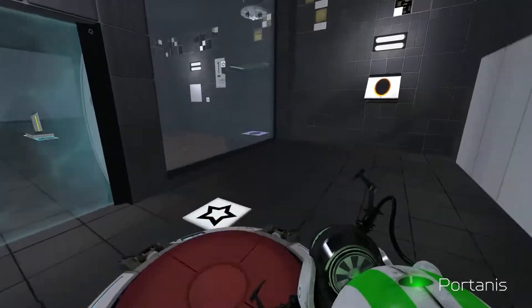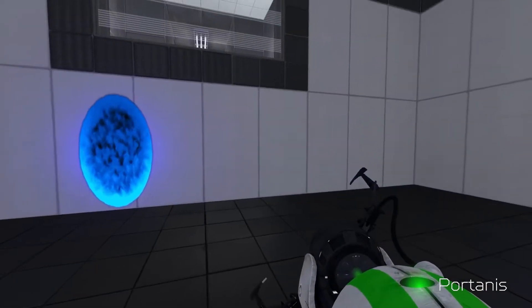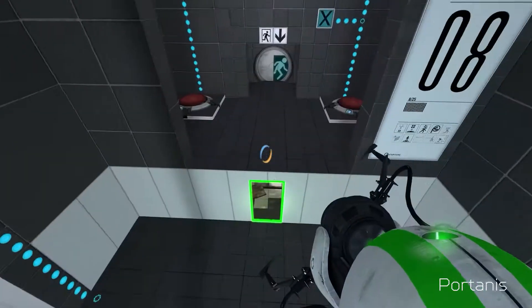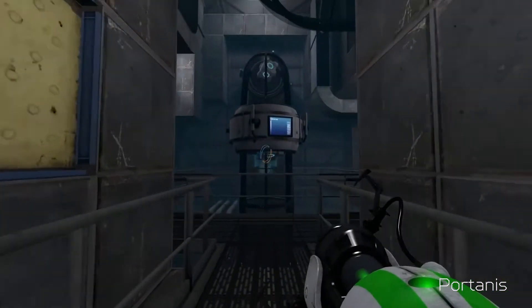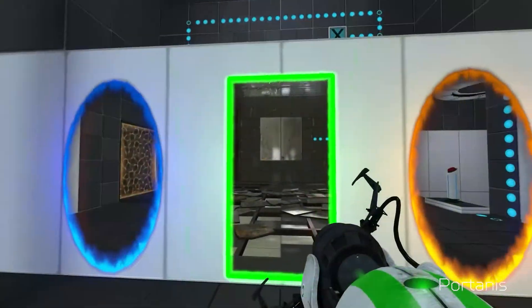Each testing chamber has you jumping between the clean, almost sterile aesthetic of the present timeline to the decayed and overgrown future. This new variable makes Portal Reloaded a game designed specifically to challenge veterans of the series — it expects you to know the basics and doesn't waste time teaching you them. The traditional orange and blue portals have you move through three dimensions, but the third green portal now demands that you think in four, amplifying the difficulty of all of the puzzles.